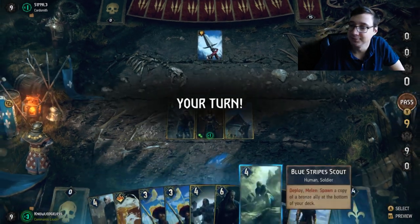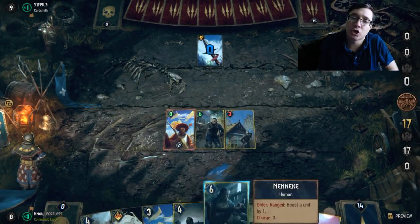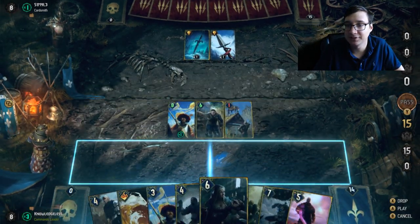In our first game we're up against Monsters. Monster, especially Arachas, tends to be more control-oriented. The most important card in this match will probably be Ronvid — Ronvid's just amazing.